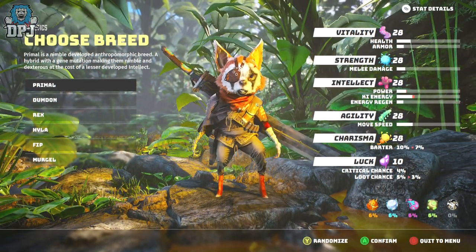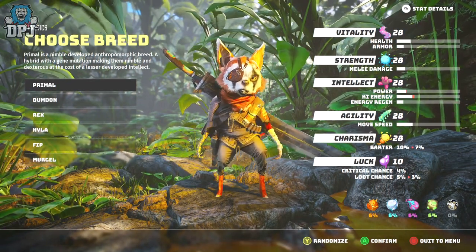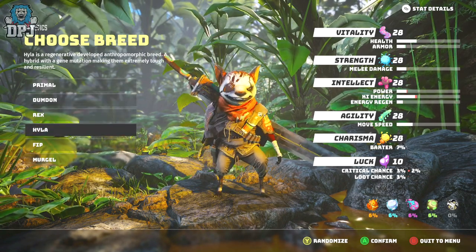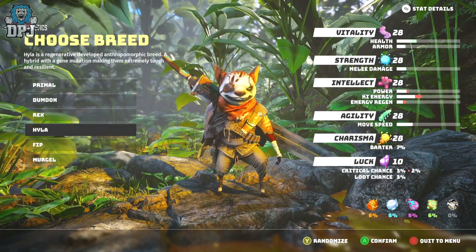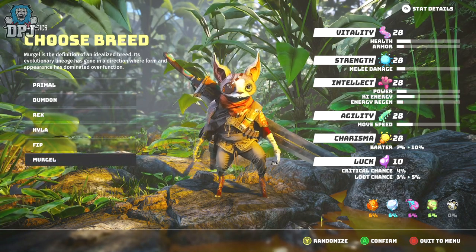We'll go from the start in terms of character customisation with Biomutant. When creating your character you first get to pick from 6 breeds: Primal, Domdan, Rex, Hyla, Fippa, and Mergel. Each of these breeds offer slightly different stats in terms of their Vitality, Strength, Intellect, Agility, Charisma, and Luck.